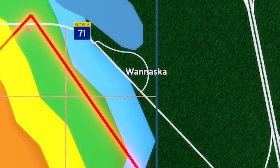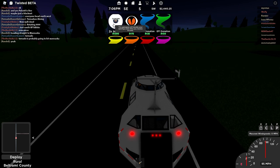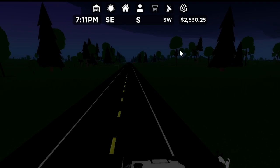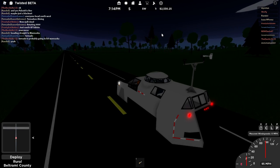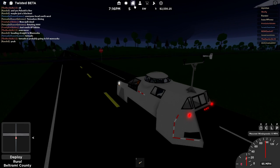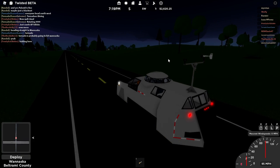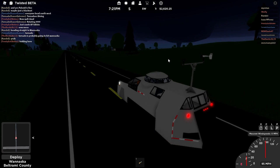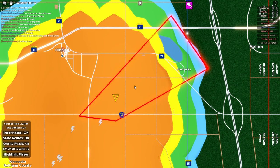We got a tornado on the ground near Hibbing, south of Hibbing, and it's heading towards Wanasky and a lake. I'm starting to earn some income back. It's helpful that I have the two-times income game pass — I recommend getting it if you play this game, because it takes forever to earn money otherwise. I wish you could get money in other ways, like through putting up probes, or maybe have a day job when nothing's happening.